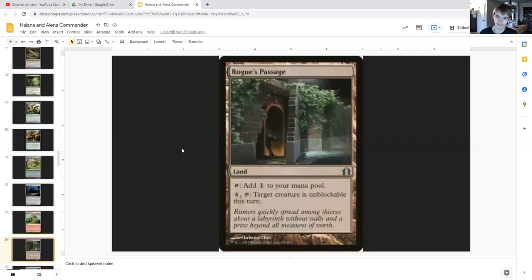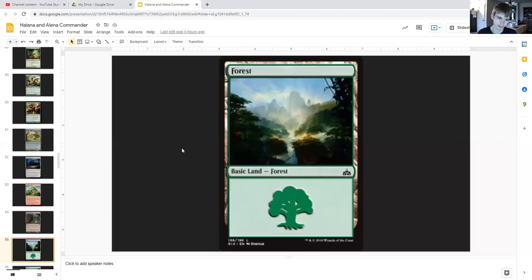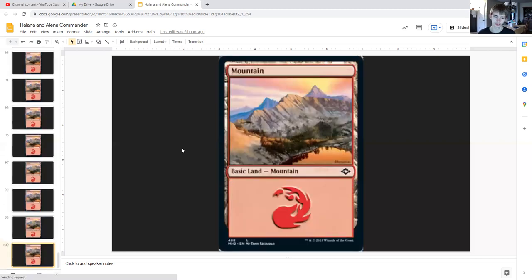Rogue's Passage to make something unblockable — for four generic you can tap and target creature is unblockable this turn, or it can tap to give you a colorless, but who wants to do that really. And we have 23 basic forests and 23 basic mountains. That's the end of this commander guide for Halana and Alena, Partners.